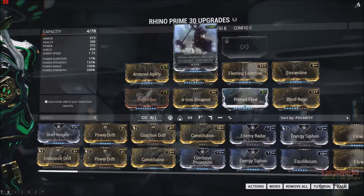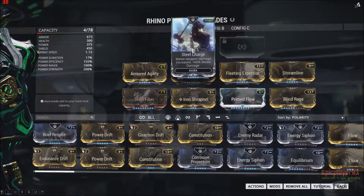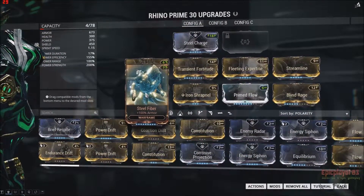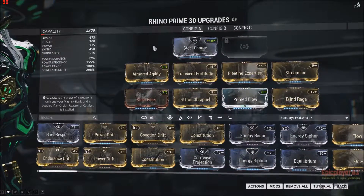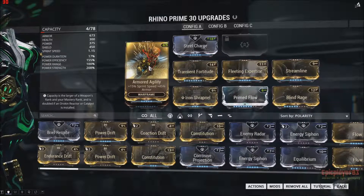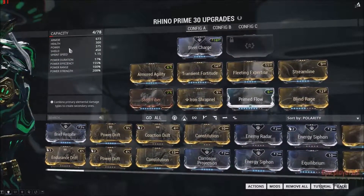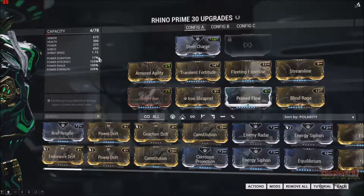What I would do first is put Steel Charge in the Aura slot because that fits and gives us a lot of capacity. We have Armored Agility and Steel Fiber to increase our Armor, which will increase the Armor on our Iron Skin. Armored Agility will also give us a little boost to sprint speed, which would be really good for the regular Rhino. Rhino Prime will just increase the sprint speed a little bit more because Rhino Prime already has a sprint speed of 1.